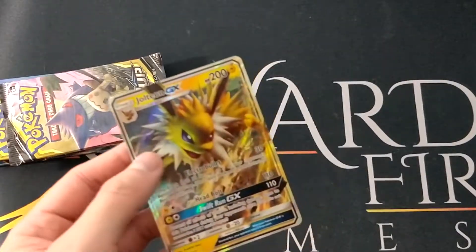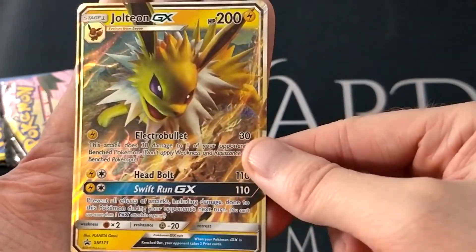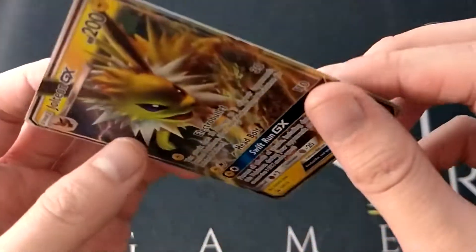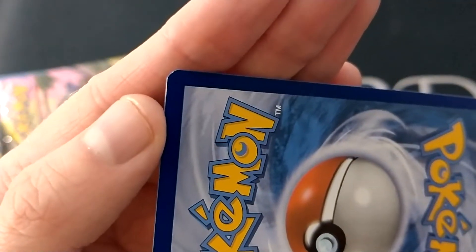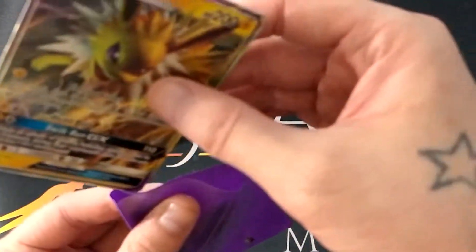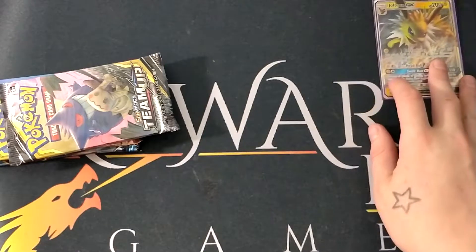Just as good as yesterday. So there is the Jolteon GX with Electro Bullet, Head Bolt and Swift Run. Doesn't look too bad. Oh no, there is — right there — a little ding. But hey, still going in my collection because it's a good card.